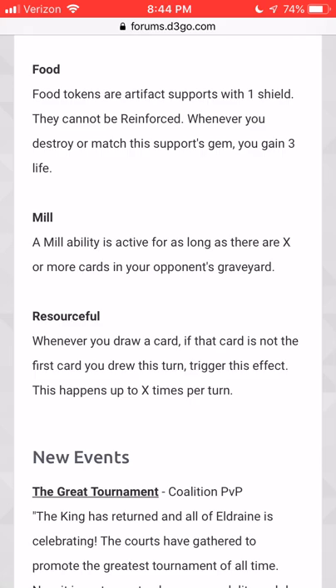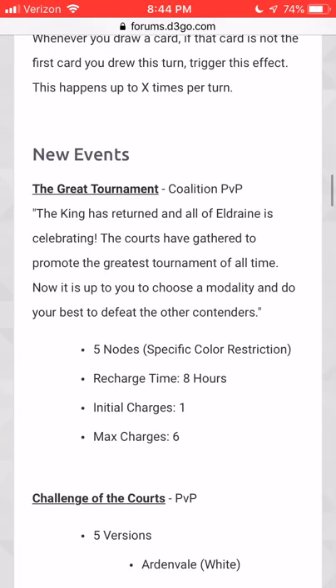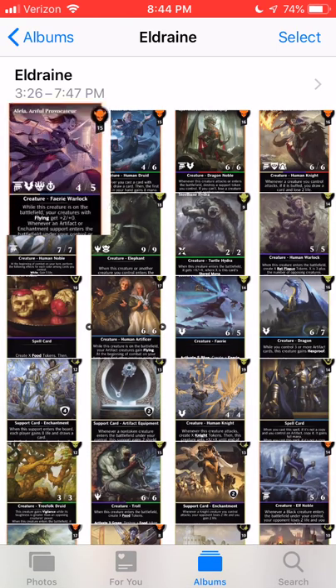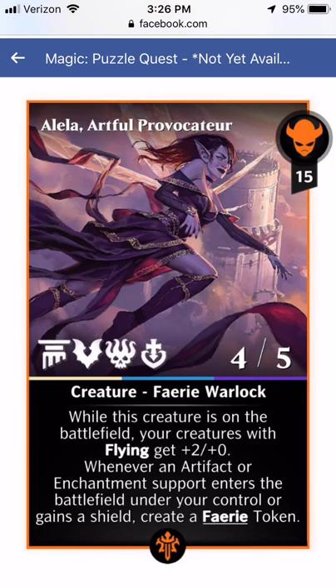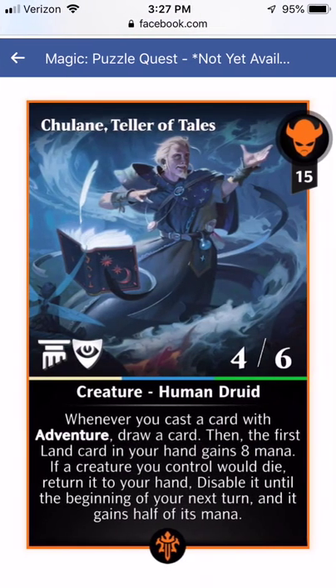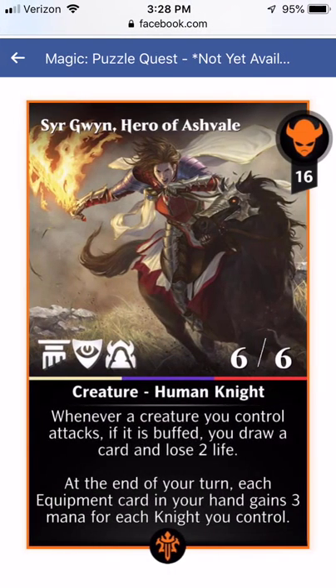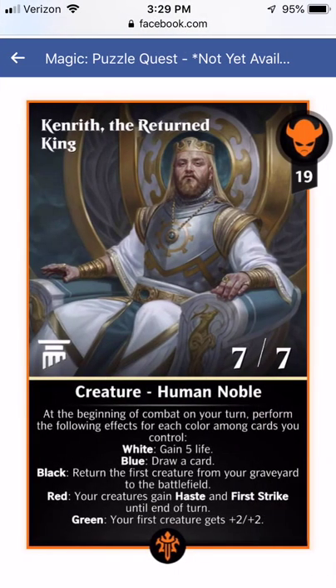Now let's get into how you get the exclusives. There are five Mythic exclusives: Alela, Chulain, Korvald, Ser Gwynn, and Kenrith. This is guesswork, but I'm going to guess that these are the five that are going to be available for money. The only one that maybe won't be is Kenrith — maybe it'll be tied to an event — but I honestly think we're going to get five for money.